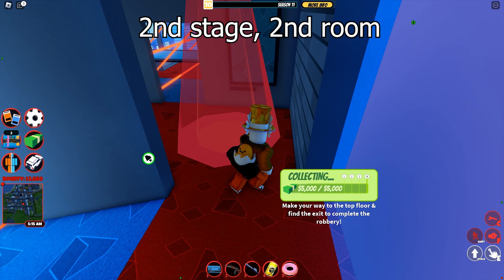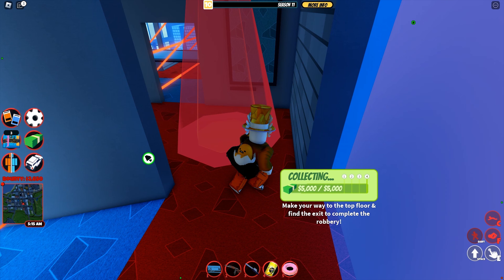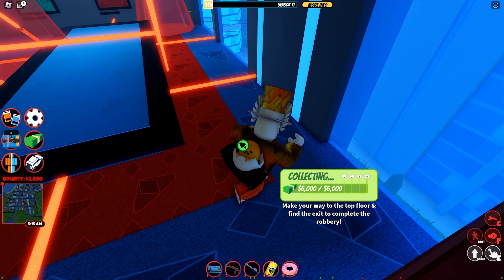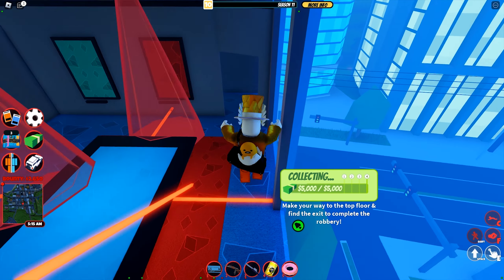The next room is even harder. There are multiple lasers sweeping the room, including one at the corridor of the entrance, so you cannot wait outside. You will have to wait somewhere inside. Run inside the room and hide at the corner when it is cleared. Then look at the two remaining moving lasers and plan carefully before rushing to the exit.